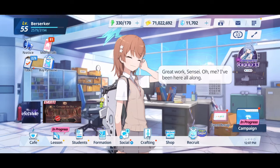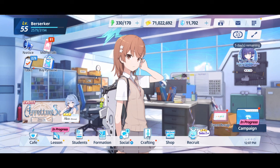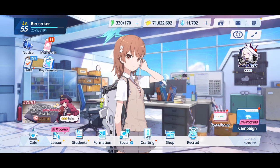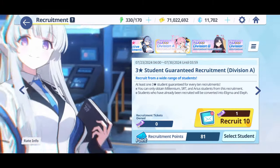G'day and welcome back to another Blue Archive video. In this video we're going to talk about the Division Summons. If you are playing Blue Archive, you will have noticed that there are three types of Division Summons: Division A, Division B, and Division C.